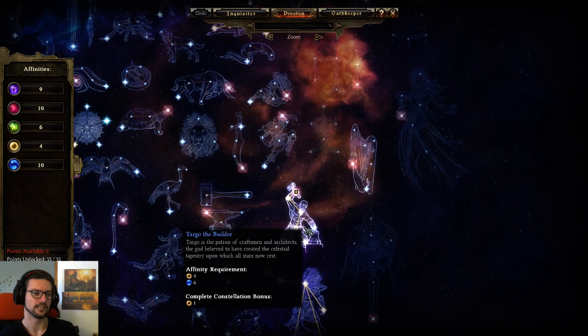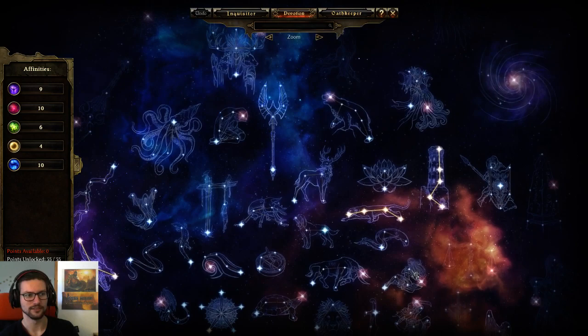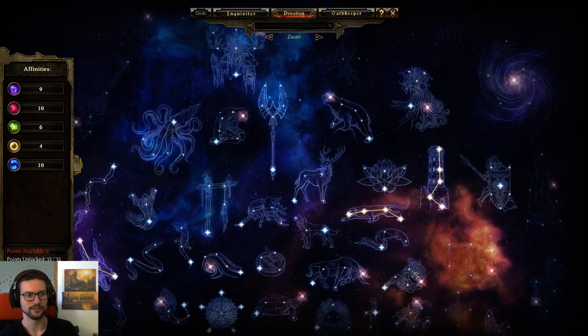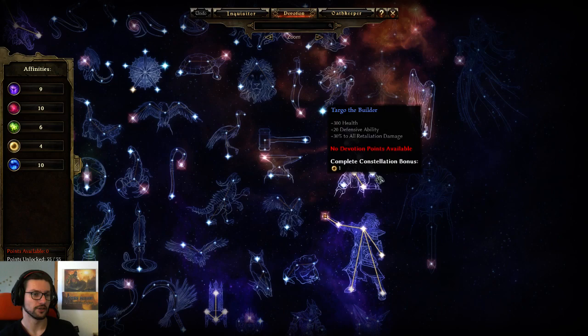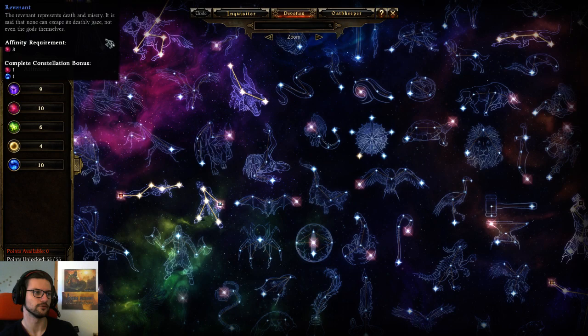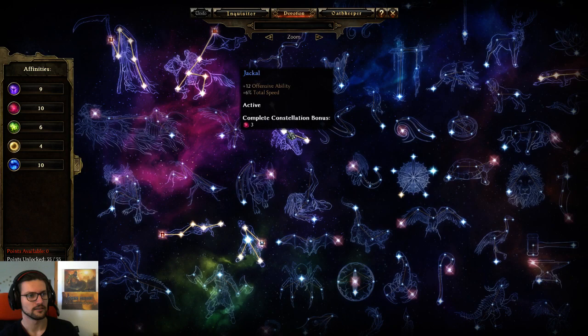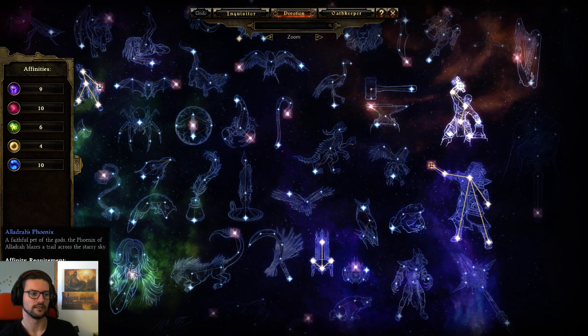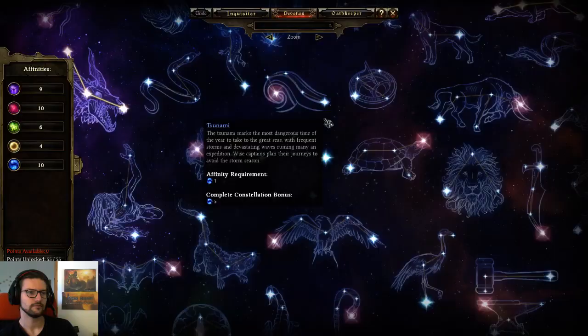Targo also doesn't need as much affinity as the Obelisk of Menhir. I was able to use it anyway because I had Watcher, which is really good defensively overall — you kind of want this in almost every build. Panther is kind of good as well, and that's how I got Targo activated. I could take two extra Targo nodes by sacrificing Jackal, but Jackal giving me 6% total speed is too valuable. Attack speed is really strong for this build as well — it's not only retaliation damage we focus on, because our ability that uses retaliation damage is RF, and that scales off attack speed.